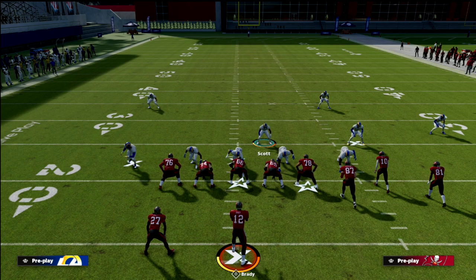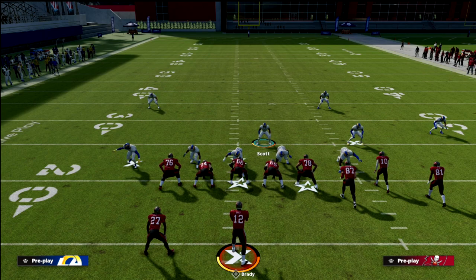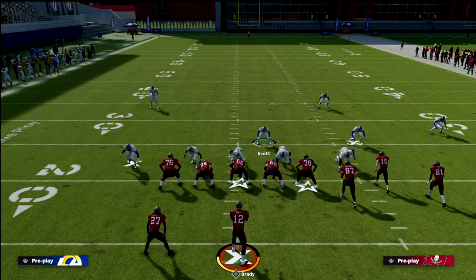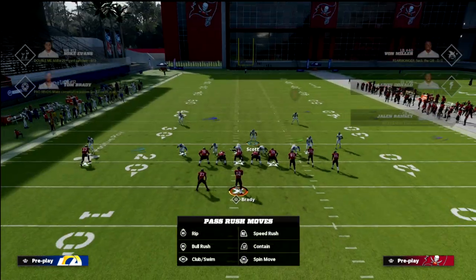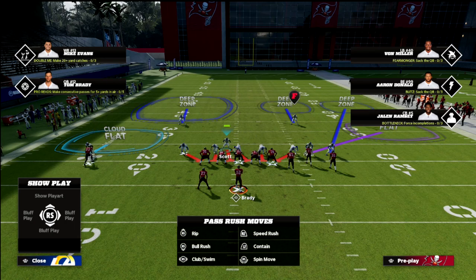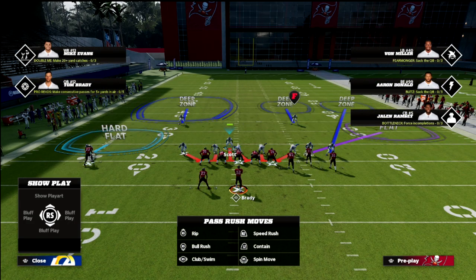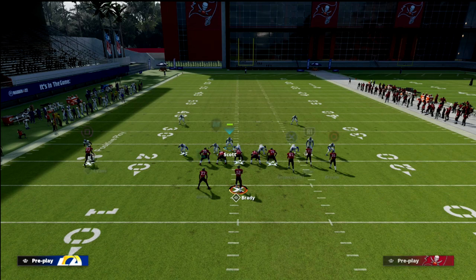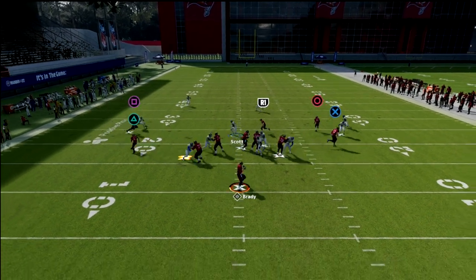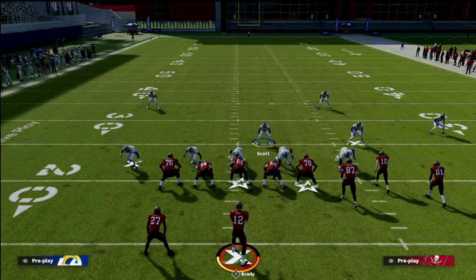That's why I like Cover Six so much — for its ability to protect us from flats and flooding combinations while forcing the offense to throw over the middle of the field, where our user will be. For the first blitz setup, all we're going to do out of Cover Six is press our coverage, globally blitz our linebacker, stand right over this gap, and take the corner on the left side and put him into a hard flat. That way, if the running back goes out on a quick flat route, we've got it covered, and we still get our A-gap pressure.